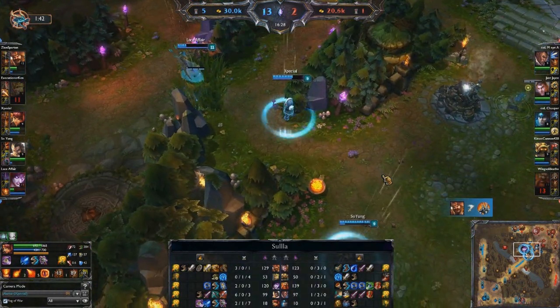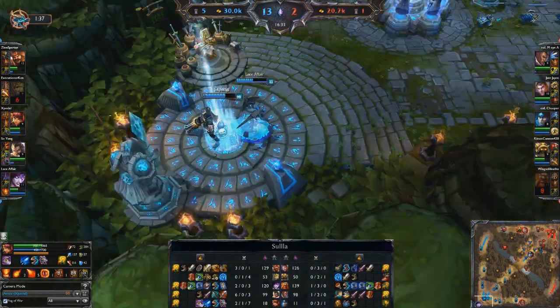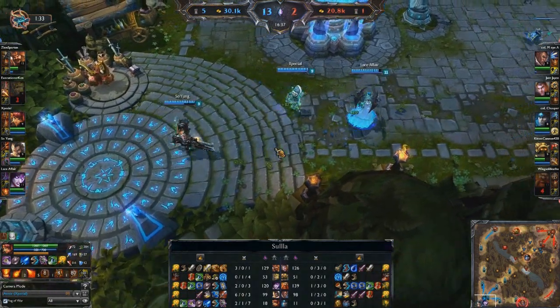In any case, clearly not working out for them in this game. The blue team has a 13-2 scoreline and a 10,000 gold lead. So at this point it's really just what they want to do and how they want to finish off the game from here.